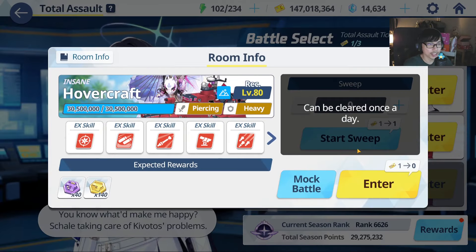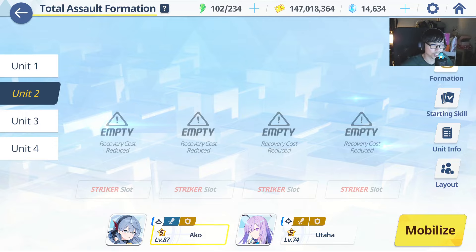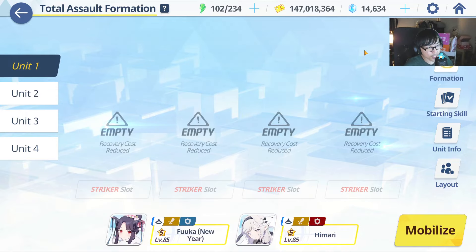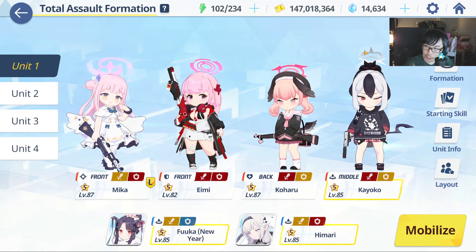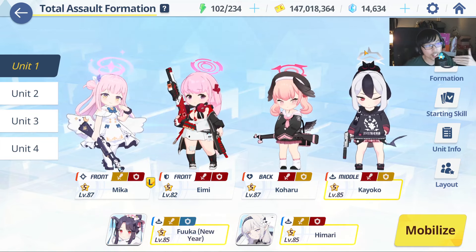I'm going to try to give you guys a bit of variety of strategy, but the staple one is going to be Mika. She is pretty much a must-have to a certain extent. You need two copies of her — your own Mika and your friend's Mika for phase 2. You need two teams to beat this; I don't think you can do it with one team.